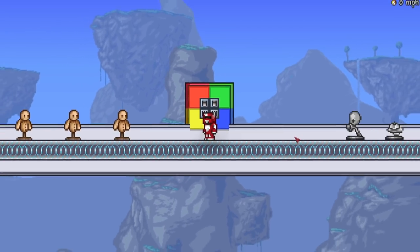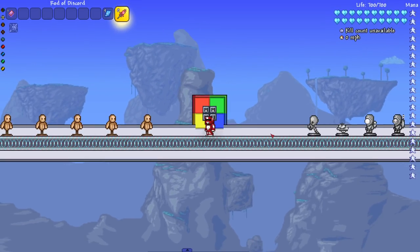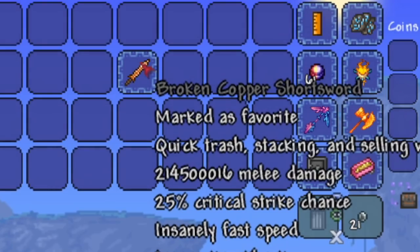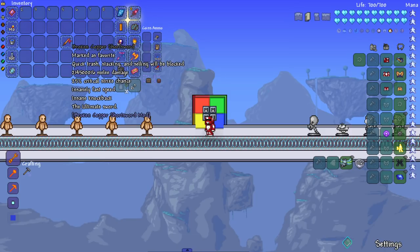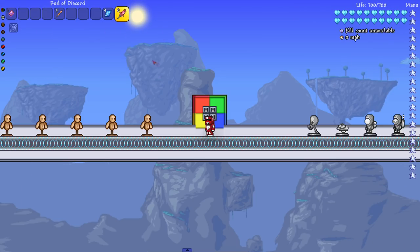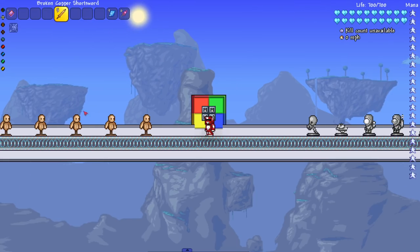Hey everyone, welcome back to another Terraria video. Today we are checking out one of the greatest weapons in the existence of Terraria, and that is the copper short sword — but wait, it's not any copper short sword, it's a broken one that does 200 million damage. This is the Broken Copper Short Sword from the Broken Copper Short Sword mod. We got some dummies, let's see what type of damage this copper short sword puts out.